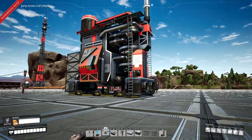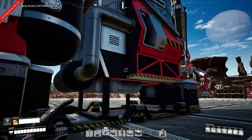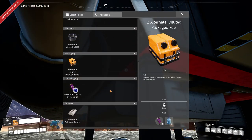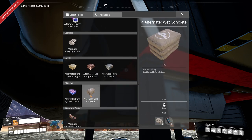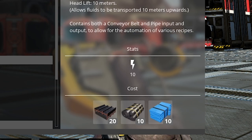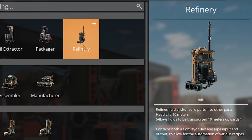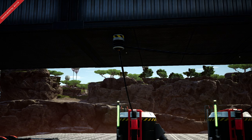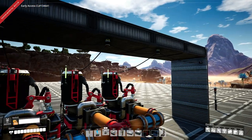Now we don't have to do any fluid packing in the refinery. The fluid packing recipes are taken out, but all the alternate recipes like pure iron and alternate concrete are still in there, which is good. The fluid packer is made out of steel, rubber, and plastic, so you definitely have to be into oil tech in order to start building these.